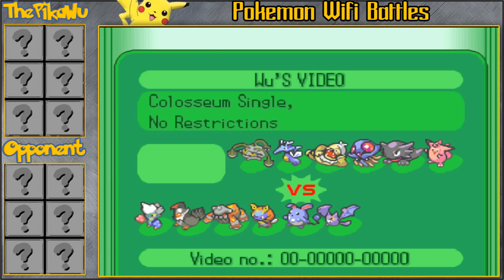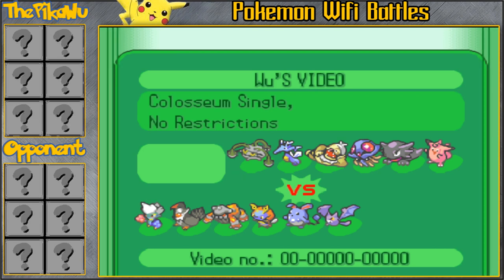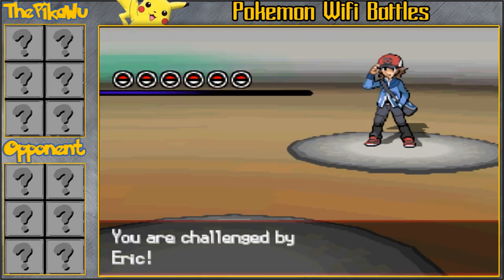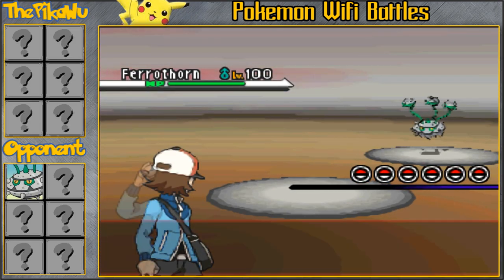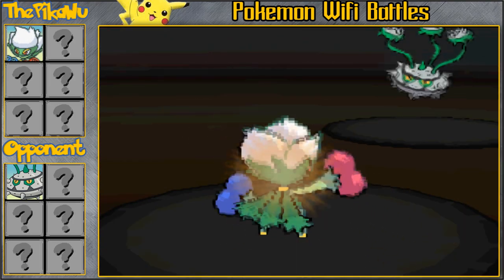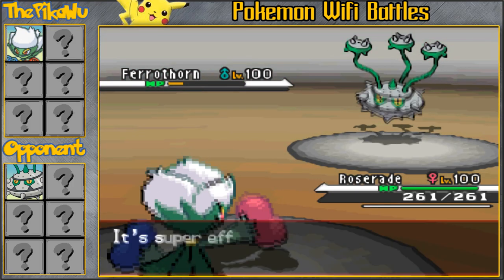Anyways, what exactly is a Grab Bag Battle? Basically, we just slapped 6 random Pokemon on a team and battled, and that's all there is to it in a Grab Bag Match. I got to use a lot of interesting Pokemon. As you can see, I have that Volbeat, and you guys know exactly what that Volbeat does because I've shown it in a lot of videos. Let's get right into the match — he's gonna lead off with a Ferrothorn, I'm gonna lead off with a Roserade, anticipating him to either lead with Ferrothorn or Tentacruel.